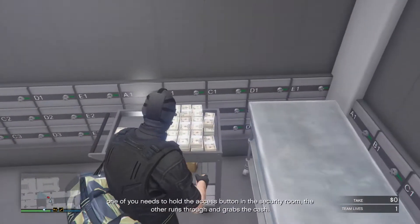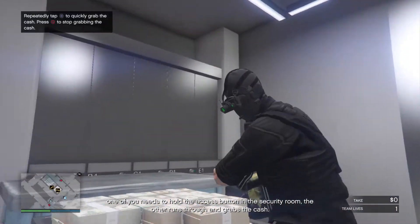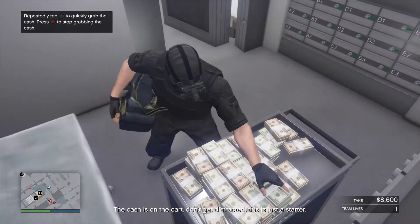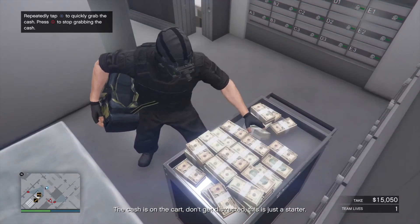It's a two-room system. One of you needs to hold the access button in the security room, the other runs through and grabs the cache. The cache is on the cart. Don't get distracted, this is just a starter.